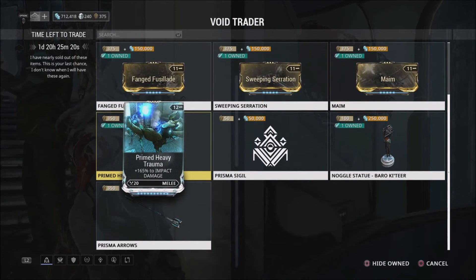Prime Heavy Trauma is 350 ducats and 100,000 credits, and it does plus 165% impact damage. I would definitely recommend picking this up for a Scindo, or a War, or a Bow Prime. It's definitely a good thing to have and it definitely helps out a lot.